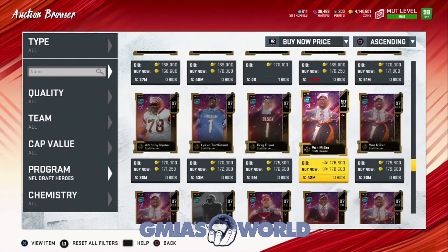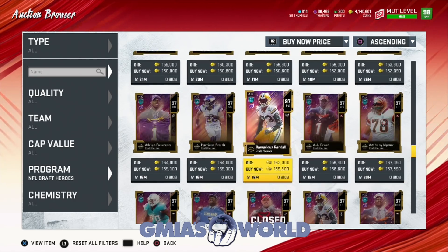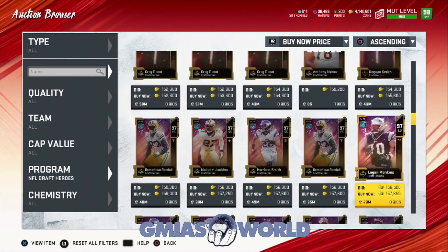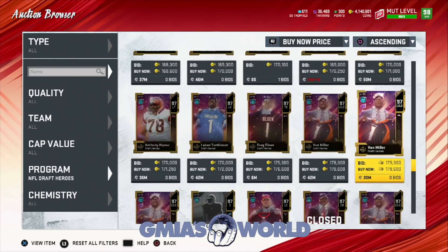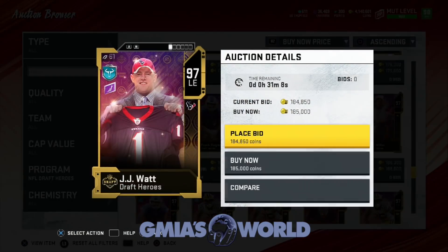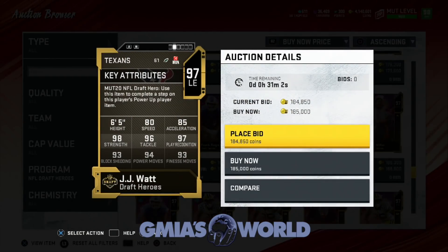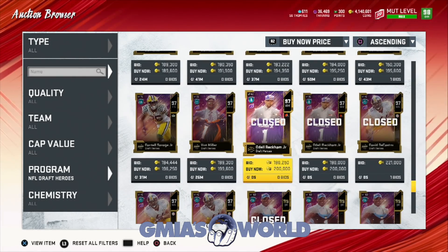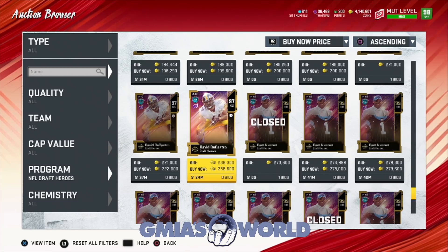JJ Watt could not make my team no matter what. Let me look at his numbers. 80 speed, 93, 94, 93 — he's going to have a 99 strength chem. But 81 plus the 3 will go to 84 speed. Acceleration is way too slow. He wouldn't be able to do the things that we need right off the rip.